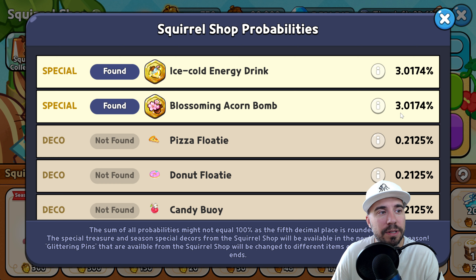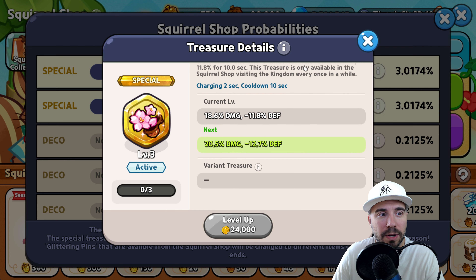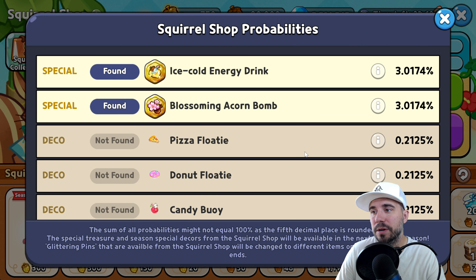In that state, it will be more difficult to push the cookie back as well. The other treasure available is the Blossoming Acorn Bomb. The Acorn Bomb Blossoms, transforming two random enemies — excluding bosses — into acorns for 2 seconds and dealing damage equal to 18.6% of the team's total attack. Targets transformed into acorns will suffer defense reduced by 11.8% for 10 seconds. Ours is at level 3, and we have the other at level 5.